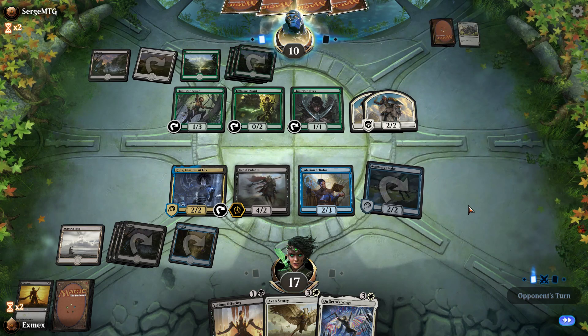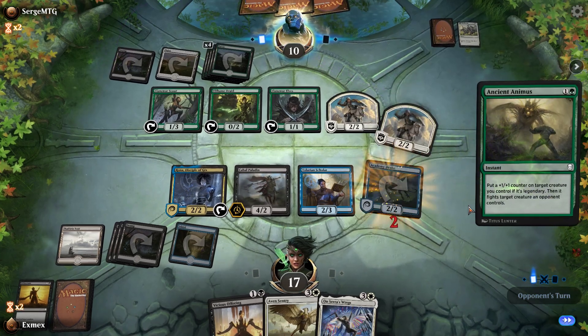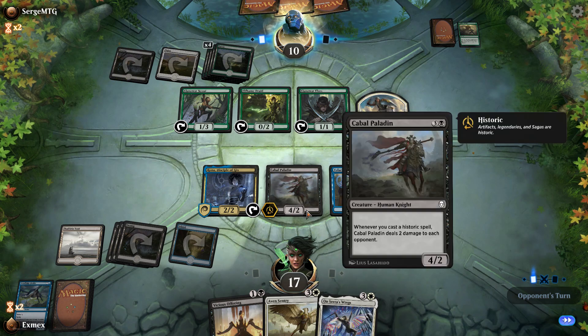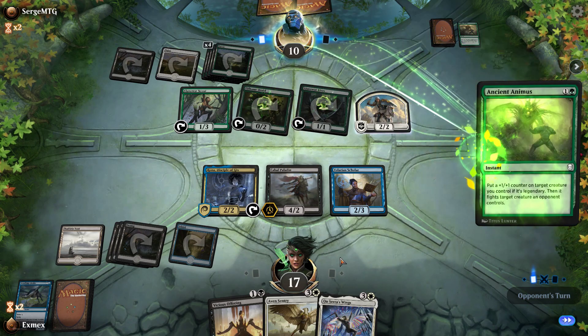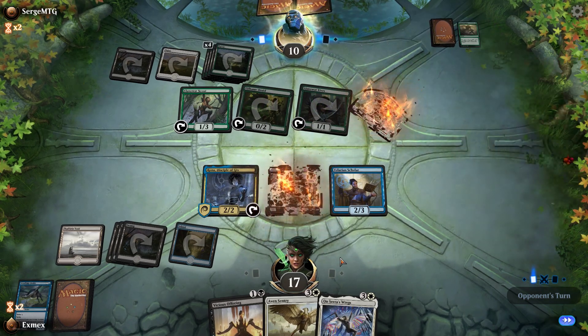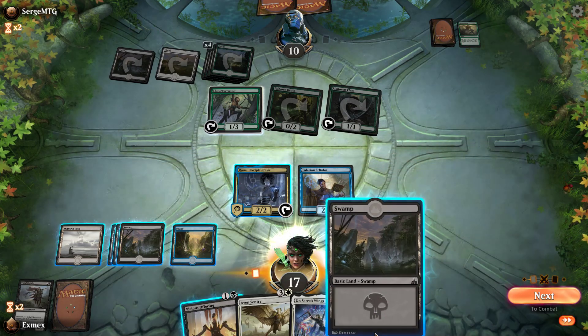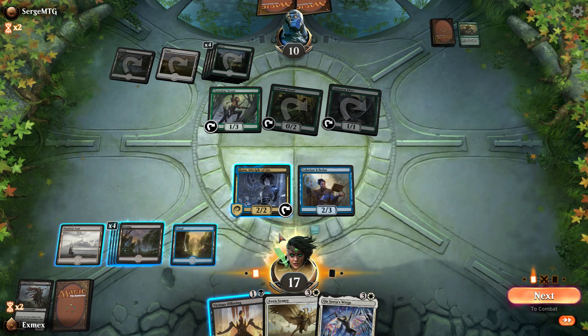We should have tapped the Sulphuric Void and kept up a Swamp or Island for Opt maybe. Call the Cavalry — opponent finally draws. Drake dies — that's not nice. If we drop Plains for Arvad's Wings on Paladin and swing, that's five-three lifelink. Double Ancient Animus — that was a very interesting turn. I don't think I've ever seen anyone run that many Ancient Animuses.